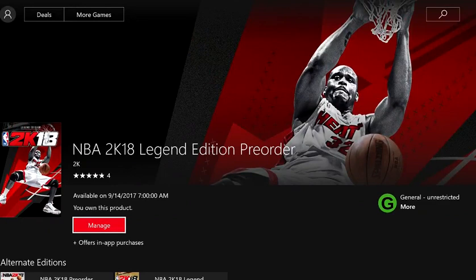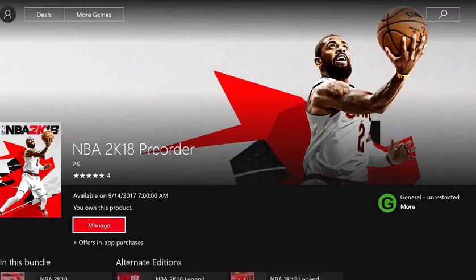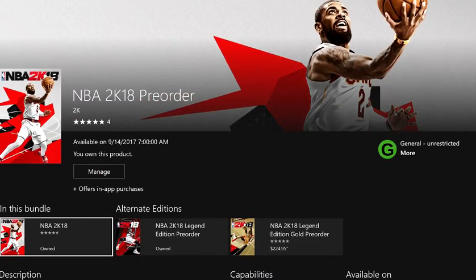Share this video, man. Get it out there to all your friends. Let everybody know that you can get it one day earlier. While everybody's sitting on their ass not playing 2K18 on Thursday, you're going to be playing it. And it doesn't only just work for Legend Edition — it works for the other editions as well: Legend Gold and just regular pre-order. It works for that too, man.